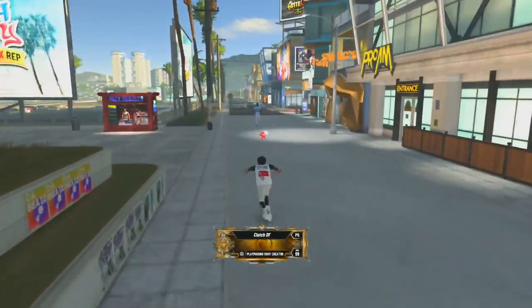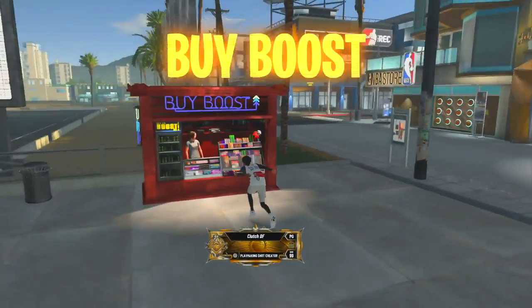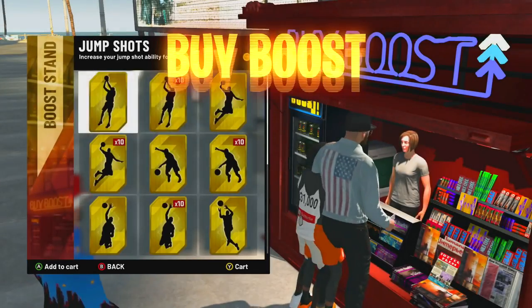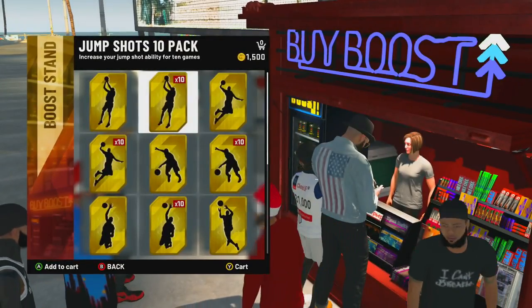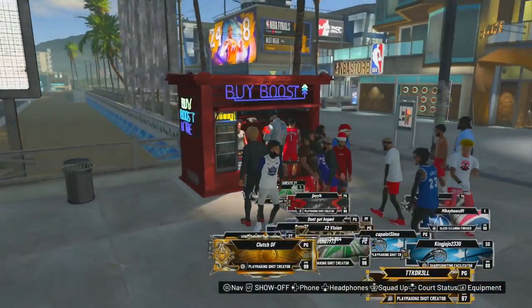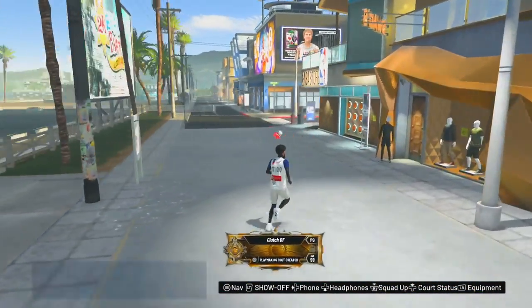The first thing I want you guys to do is buy jump shot boost. Jump shot boost is located right in your swag. Go get your jump shot boost — pack a 10. I have unlimited boost. Make sure you guys go buy your jump shot boost. It costs a little bit of VC, so if you guys don't have VC, tough luck — I can't lie to you.